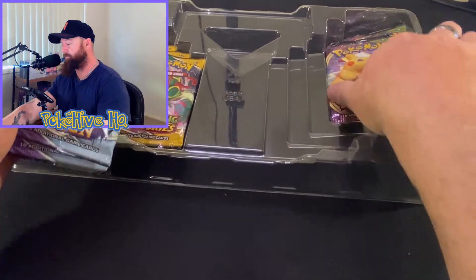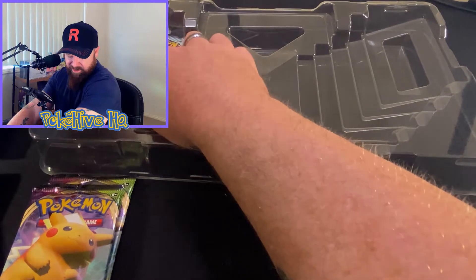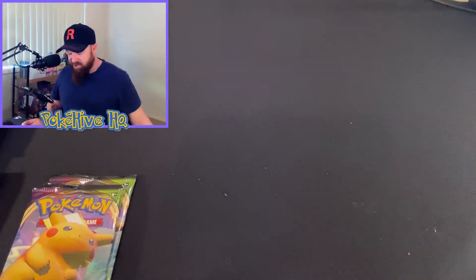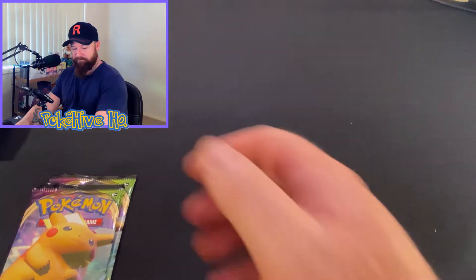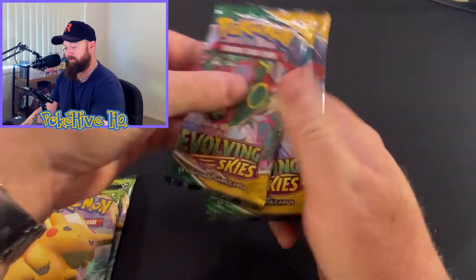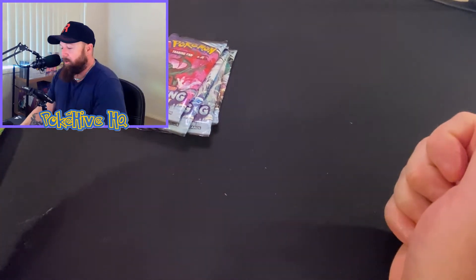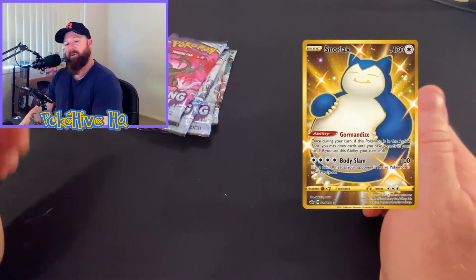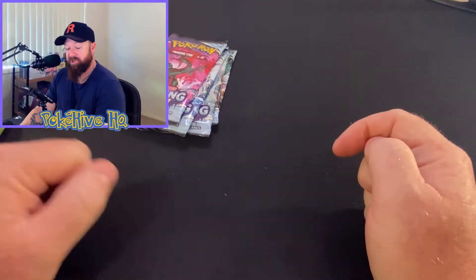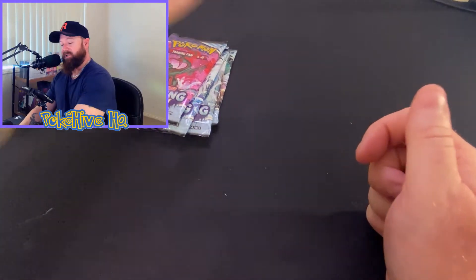So what have we got here? We've got some Vivid Voltage, some Chilling Rain, Evolving Skies. So we've got five Chilling Rain, three Evolving Skies, and two Vivid Voltage. I'm actually still after that gold Snorlax from Chilling Rain, so I'm going to go ahead and start opening up the Chilling Rain, followed by Vivid Voltage, and then finish off with Evolving Skies.